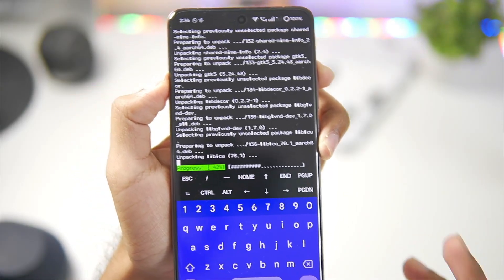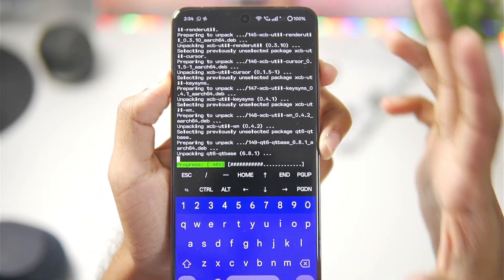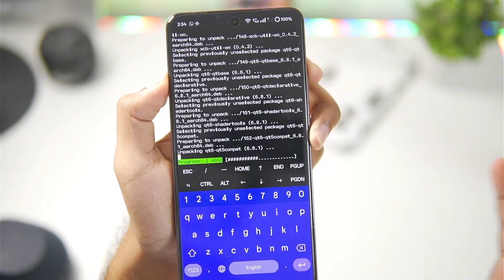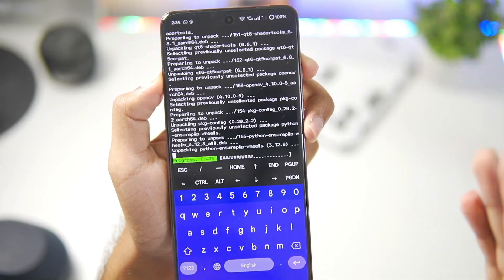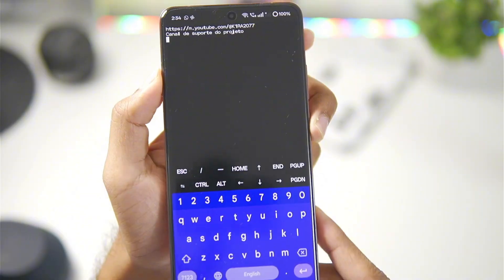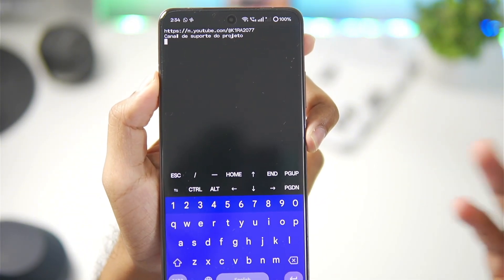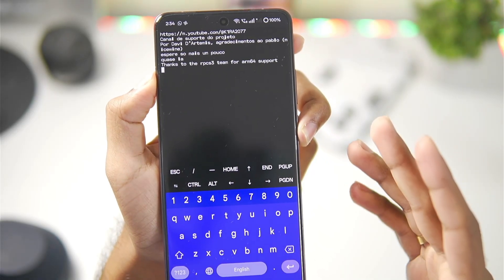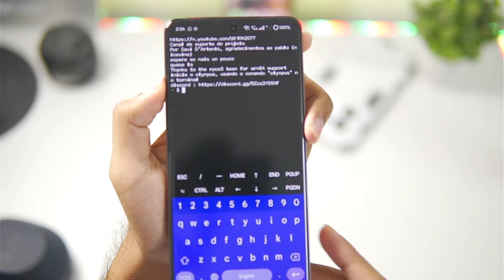Let me also explain what the Olympus emulator actually is. Basically, with the help of Termux, you can set up a Linux environment. RPCS3 emulator is natively available for Linux in an ARM64 version. So, the developer has created an RPCS3 port for Android devices where RPCS3 runs on your mobile device in a Linux environment with proper ARM64 support for amazing performance and stability.